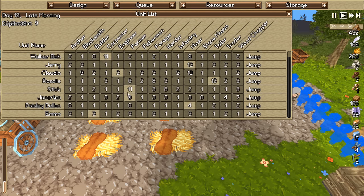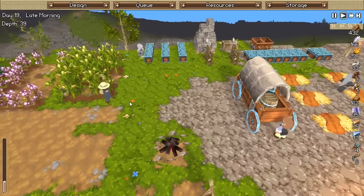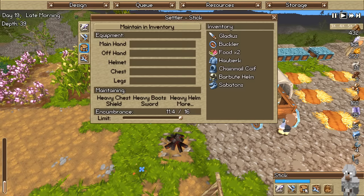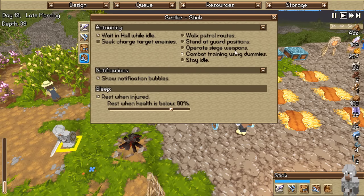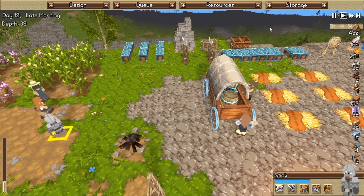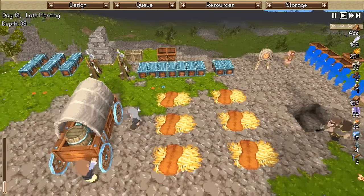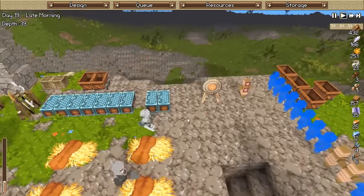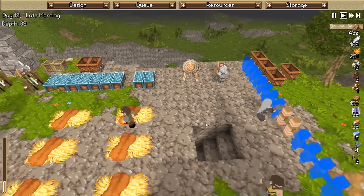Unit list - where are you? Like where the hell is infantry? Stick is my only level 2 infantryman - I wish you to go train yourself. He upgraded to his gladius too! Let's see - combat training. Get to work, buddy! We'll see if he actually does it or not. Yep, he is working on it - fantastic! And thus it begins.